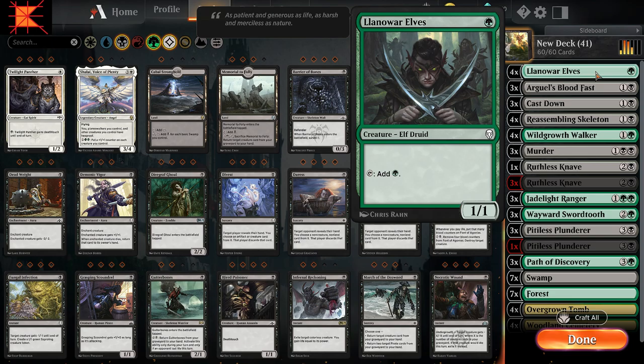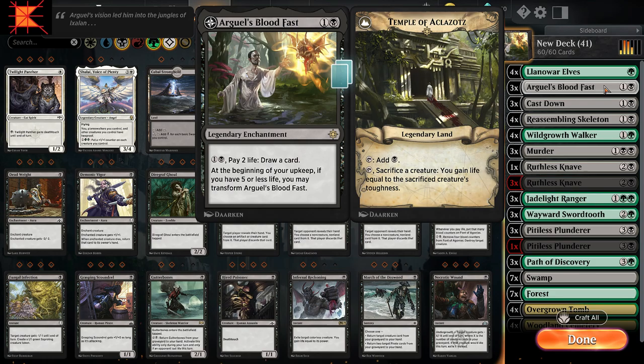Rounding out the deck — to start with, we have four Llanowar Elves, which of course are always great for green acceleration, and for any two-color deck with green.